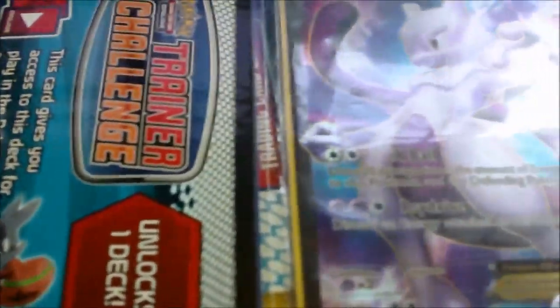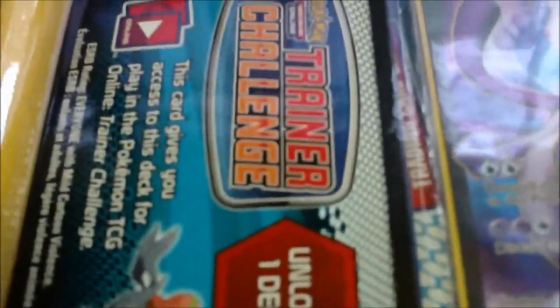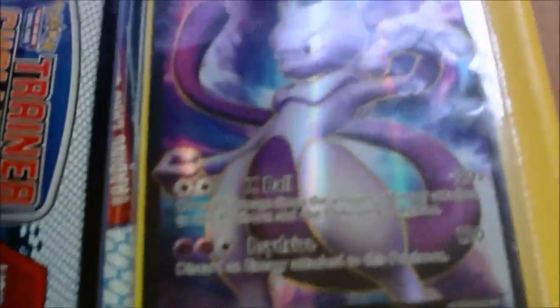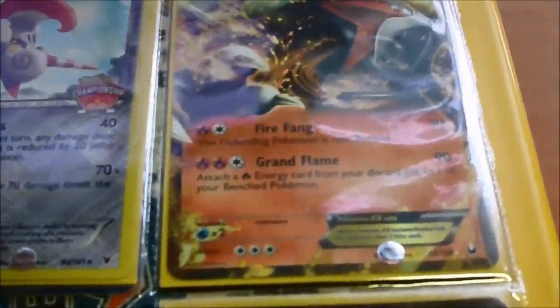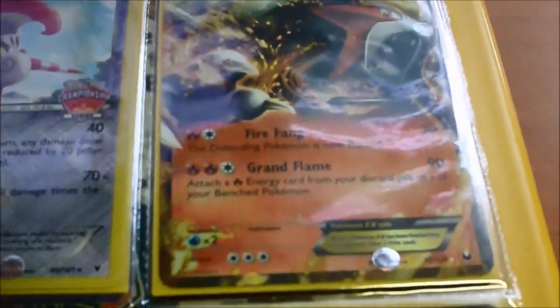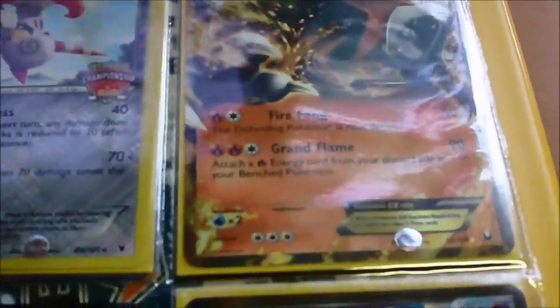That code would be four dollars, or three dollars if you purchase five or more physical cards. Entei EX from Dark Explorers, just for your collection. And by the way, all of these cards have never been played before, because I've never gotten the time or wanted to go for organized play wherever I live. So Entei EX — that's going to be eight dollars.